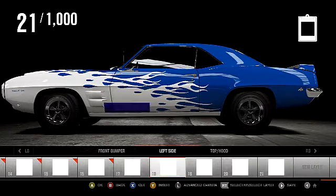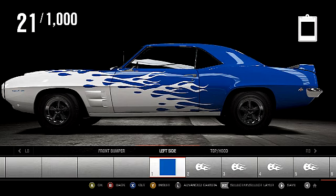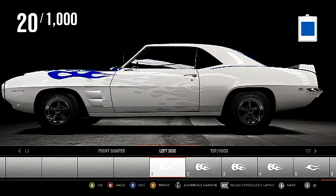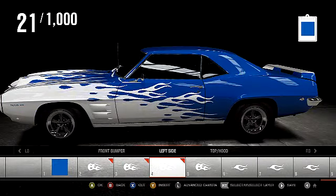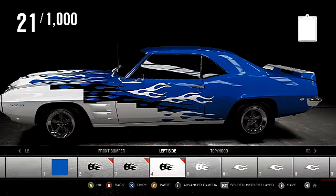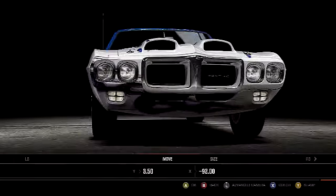People had some questions about the clipboard in the top right of the screen. That is your most recently used vinyl, whether it be 10 of them grouped up or just a single one. Like if I delete this blue square, notice my clipboard changes to that blue square up there. To copy, you click and hold the left stick down and hit the X button — watch the clipboard in the top right, it now has those items on the clipboard. You can then go to the front bumper, hit the Y button, and that inserts whatever is on your clipboard.